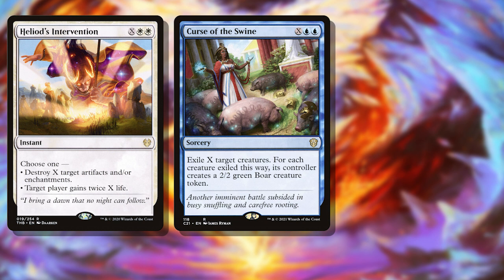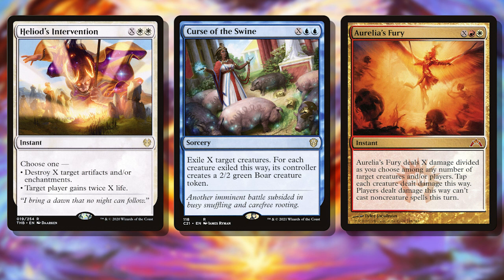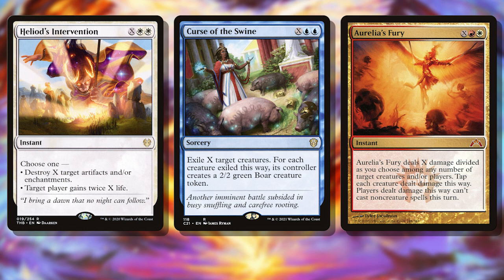This leads to us being able to fill a deck crammed with X spells that destroy permanents like Heliod's Intervention, exile creatures like Curse of the Swine, or burn players like Aurelia's Fury. I wanted to be innocent and build something fair but fun, but chat twisted my arm. Let's dive into a build that's going to be... mean.